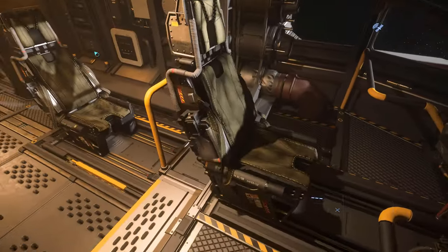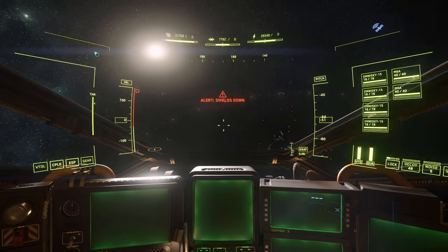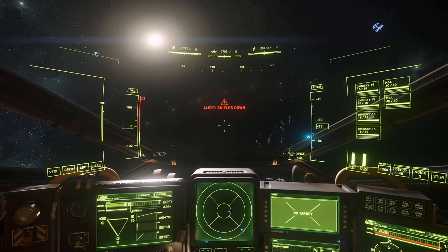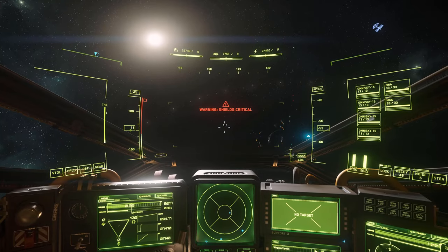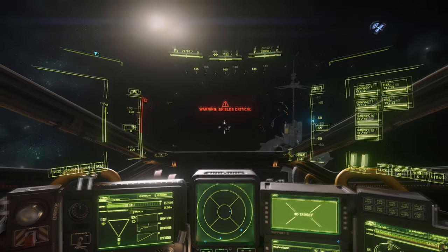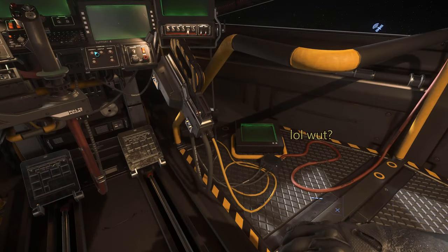For our ship tour, we'll start at the front of the ship in the pilot seat and work our way back. The pilot's cockpit view is pretty decent for a Drake ship — you've got a clear view of two MFDs and your radar, two more mounted MFDs available out of the clear line of sight, and one functional one just lying on the ground, because Drake.